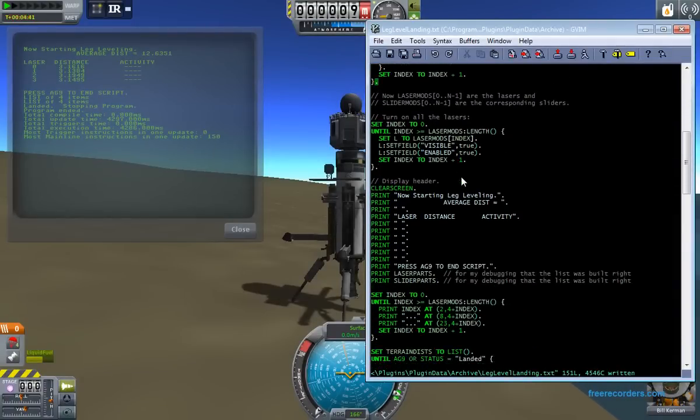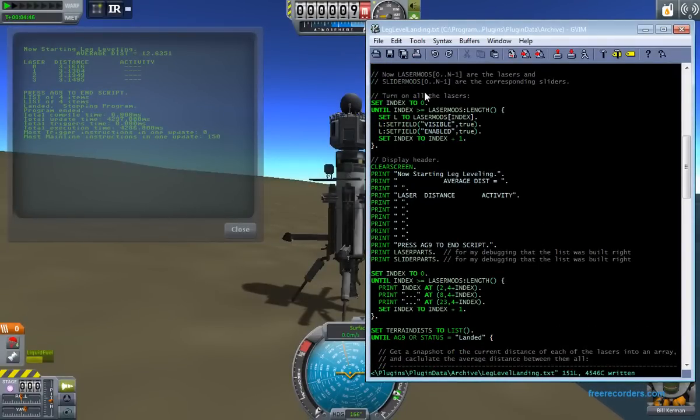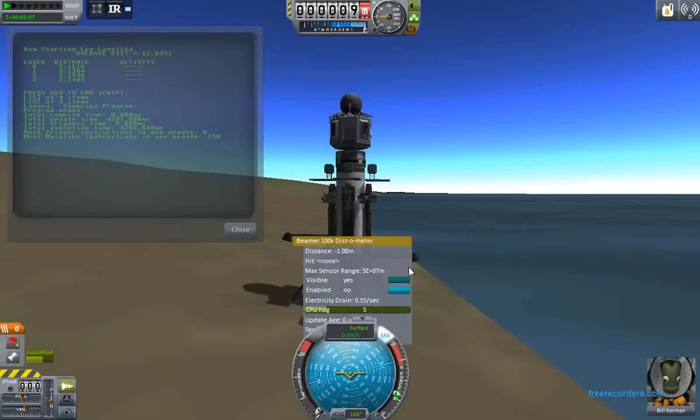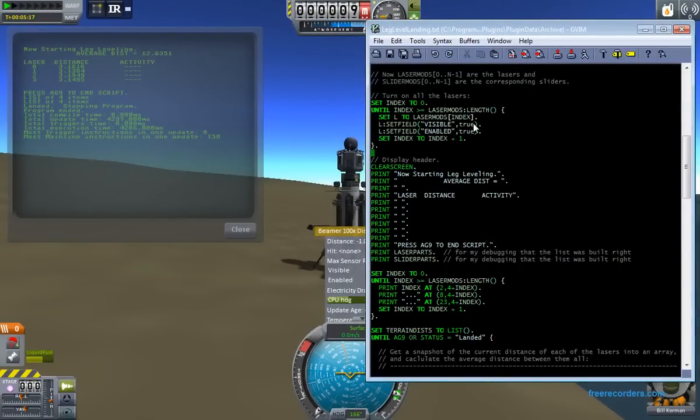Now we have these lists of the relevant parts. I go through the list of all the lasers and simply turn them on. There's another use of this method call technique here. The 'L' is the laser part, and I run 'set_field' with the name of one of the fields and the new value. That comes from the right-click menu - you can see there's a field called 'visible' and a field called 'enabled'; they are boolean types. So I say I'm going to set them to true, and that turns the lasers on.